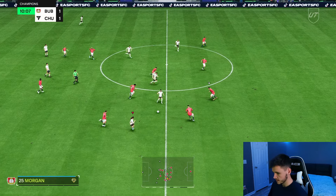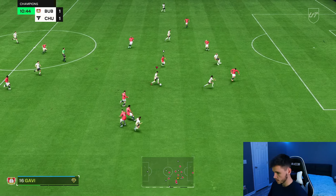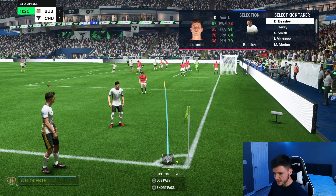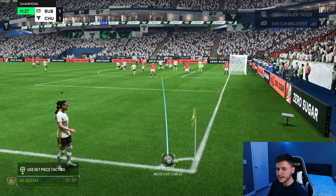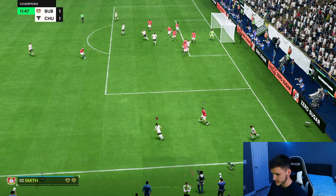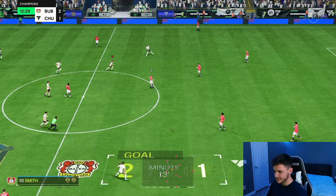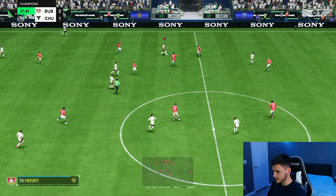Nice intricate passing here. Smith with a ball roll, goes for the Trivella — blocked, but it was nice passing. We'll give the corner to Smith, play it short, try a ball roll Trivella from the edge of the box — and that's a goal! Her long shots are absolutely cracked. The Trivella and power shots are incredible. I haven't really tested out finesse shots but the other two are incredible.